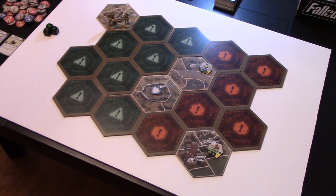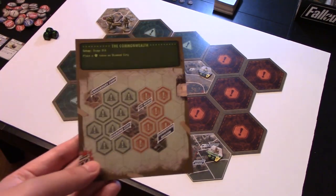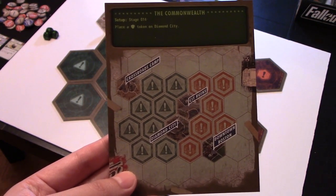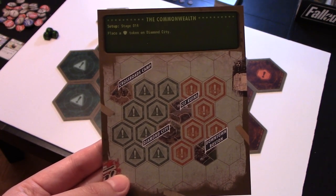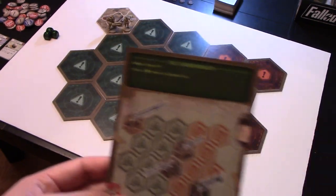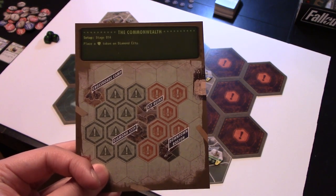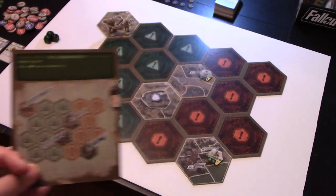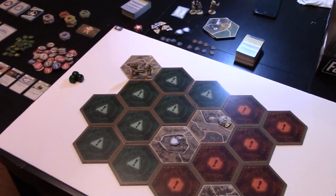We're back now with the board set up. There are scenario cards — about four or five of them — that tell you how to set up the board. In the top left we have Crossroads Camp, Diamond City in the middle with the CIT Ruins, and in the bottom right downtown Boston as well as the Railroad. The scenario tells you which story cards to place out and where to put your starting figurines — which is Crossroads Camp.